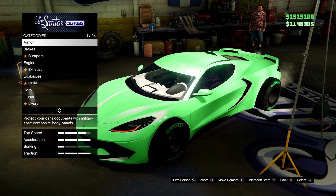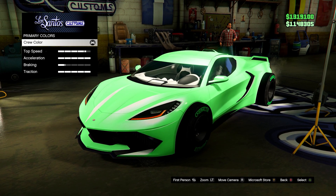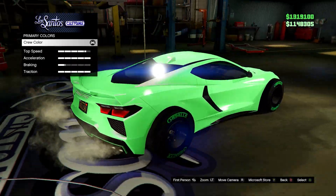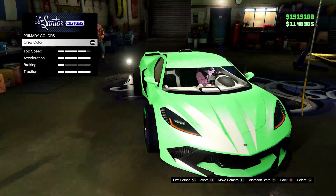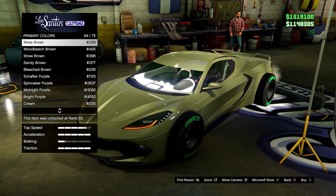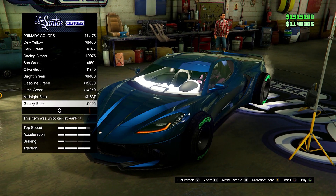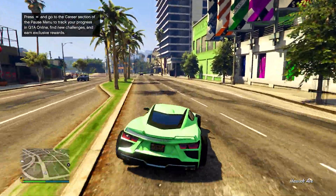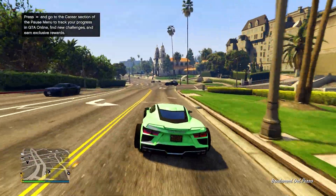Next up we have arguably the best-looking green color in the game. I'll put the hex code on screen. Feel free to let me know if you think this is the best green, and if you prefer a different green, drop the hex code below. I have an ice white pearlescent on this. As you can see, there are no other greens like it in the game — it's completely unique. Here it is outside.